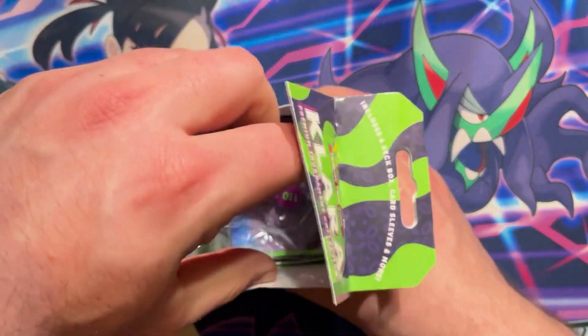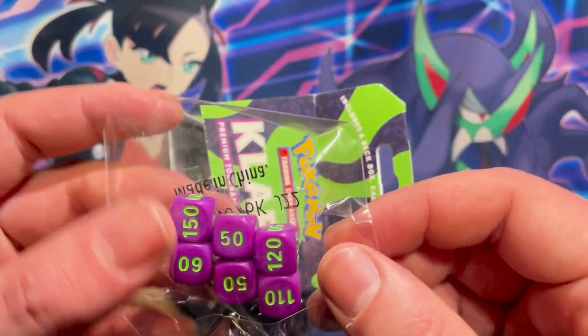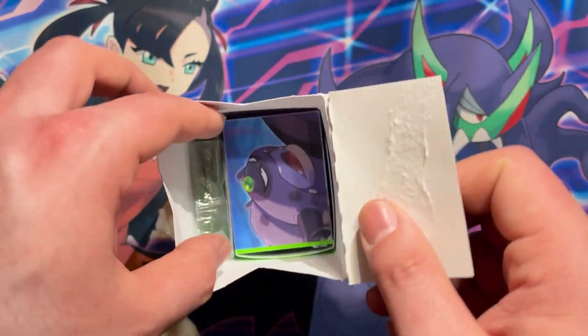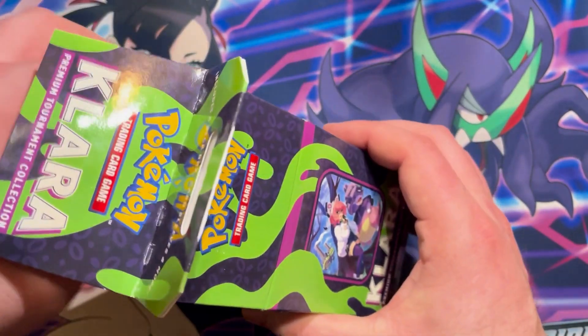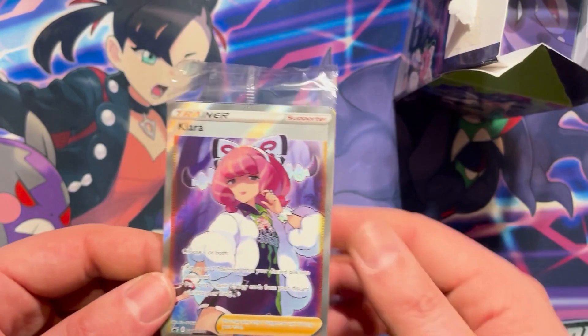There's also a deck box and a few other things, including the damage dice — kind of a neat, poison-looking thing. That makes sense since poison is what Clara does.